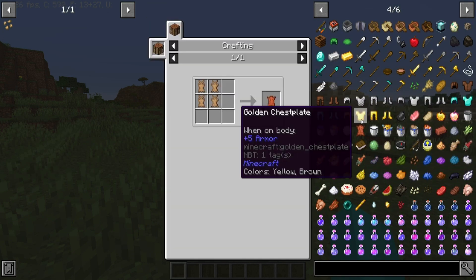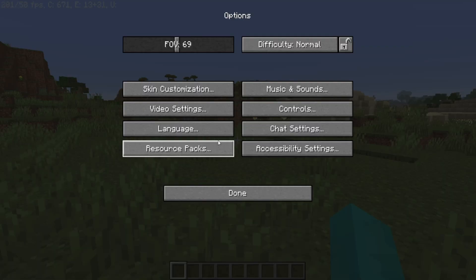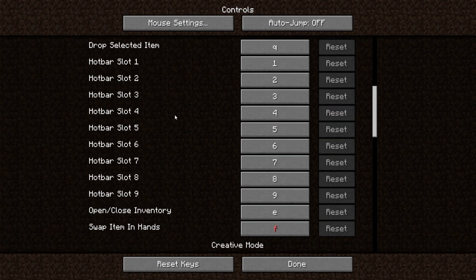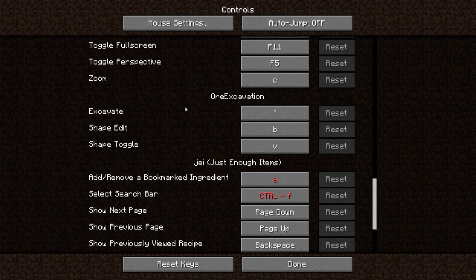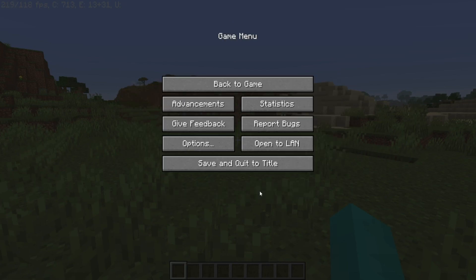Now, how do you get stuff out of it? First, go to Options, then Controls. Scroll down until you see Just Enough Items. You want to toggle cheat mode — keybind that to whatever key you want to use to cheat in items. Mine is 1 on my number pad. Press Done when you're finished.